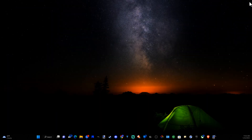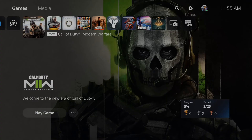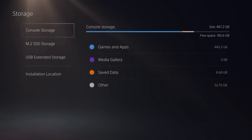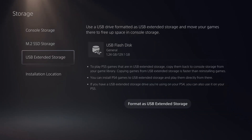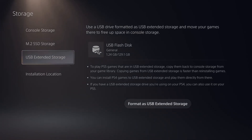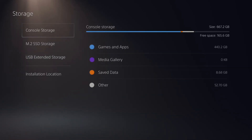Now take your USB hard drive and plug it into the rear USB slots on your PlayStation 5. Then go up to Settings and scroll down to Storage — you should be able to see your USB Extended Storage under there. You can then transfer games from your console storage over to your USB drive very easily.